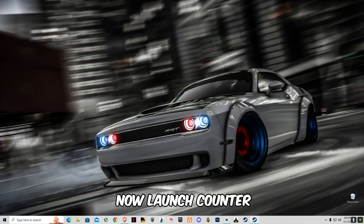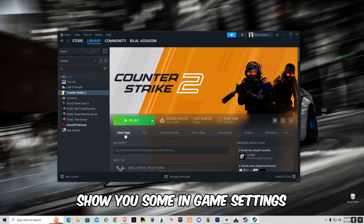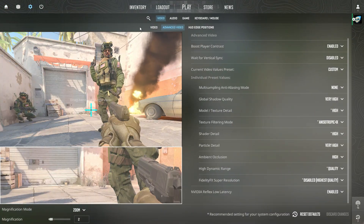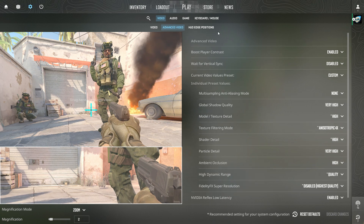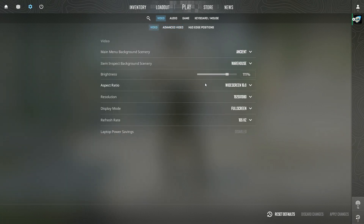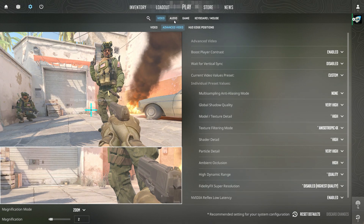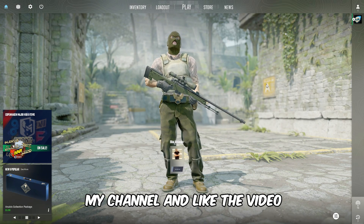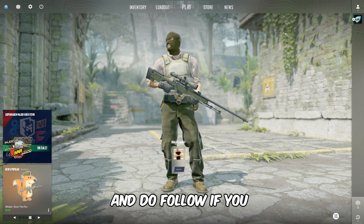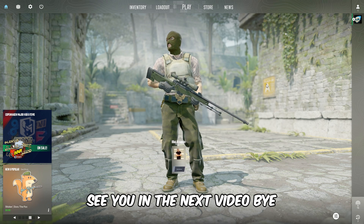That's it, guys. Now launch Counter-Strike and I'm going to show you some in-game settings. These are my in-game settings. Hope this video helps — make sure to subscribe, like the video, and follow if you want more tutorials. See you in the next video, bye.